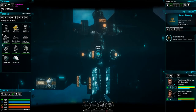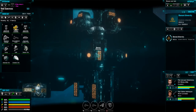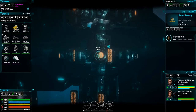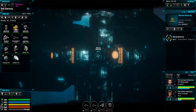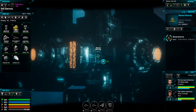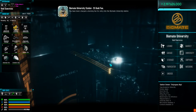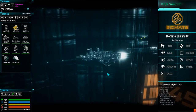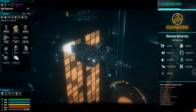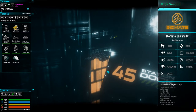Hey guys, Momoguru back with devlog video number 36 for Astrox Imperium. Today's date is October 27, 2018. For the past week or so I've been doing pretty much what I've been doing for the past month — a lot of playtesting, bug hunting, and polishing things up before I open this up to more public testing. You may notice some improved textures on the ships; that's what happens when I get tired of testing — I add something new to look at and then get back to the grind.